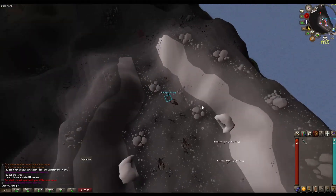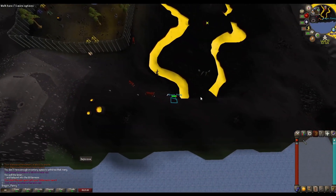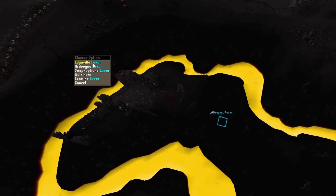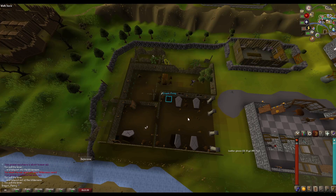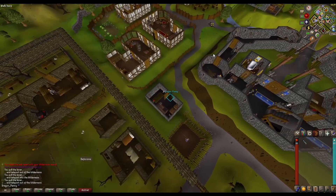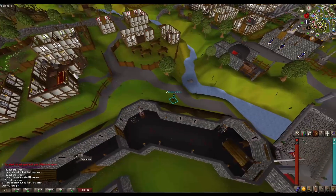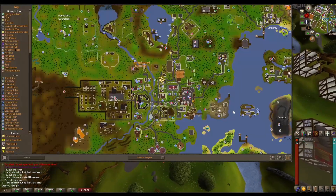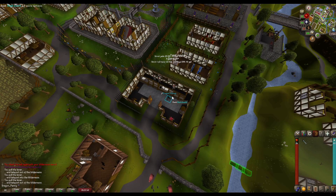When you're done with the KC, you just go back the same way. You can choose to bank at Edgeville or Ardougne. If you choose Ardougne, there's a bank over here to restock your items. You can also use a shortcut — you need 33 agility for that. Then there's another bank over there with a booth. Let's go for a KC.